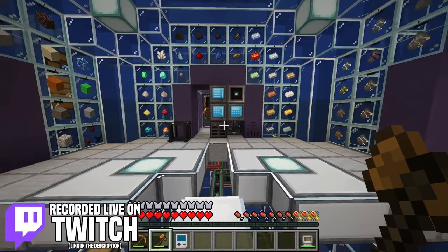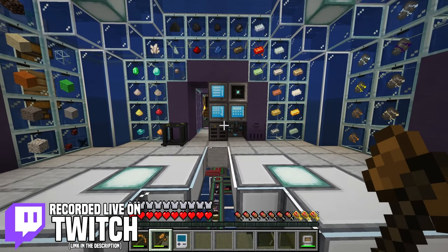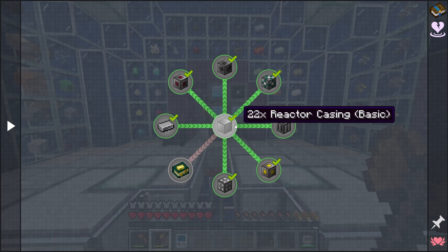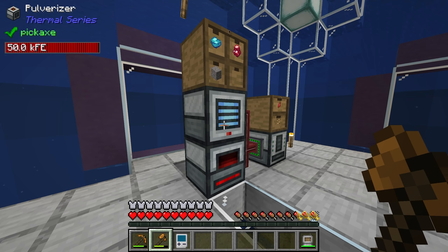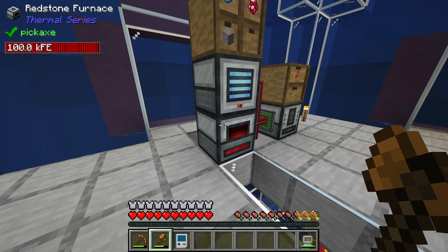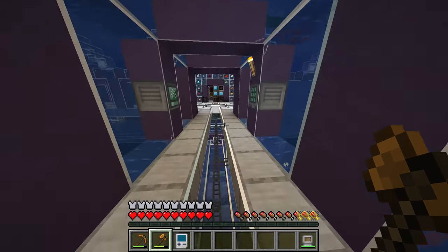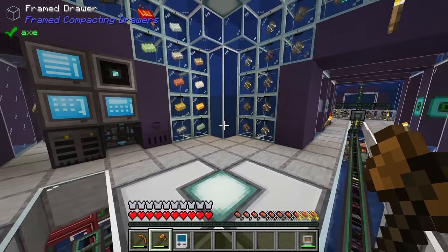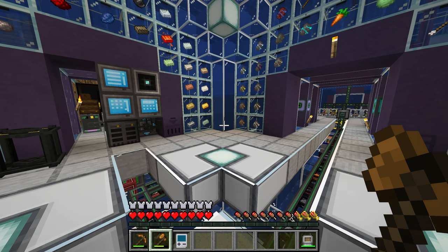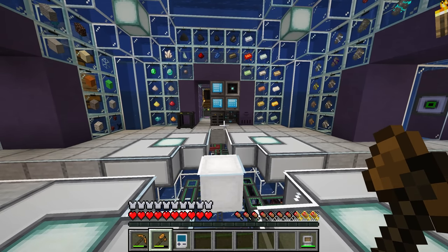In the last stream we were working on better ore processing. At the moment all of our resources are being processed through this very simple pulverizer and redstone furnace system that we set up quite a while ago. I think we're finally at the point where we should look into using Mekanism to double, triple, quadruple, and potentially even quintuple all of our chunks into even more ingots — that's what I want to work on in today's stream.